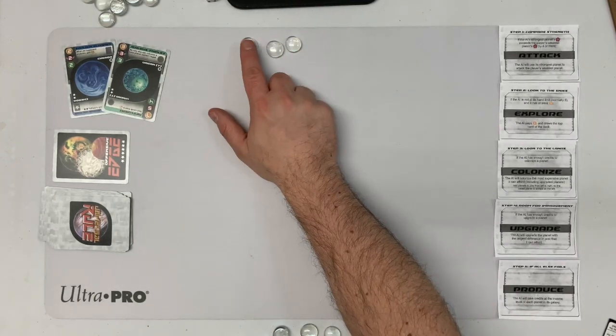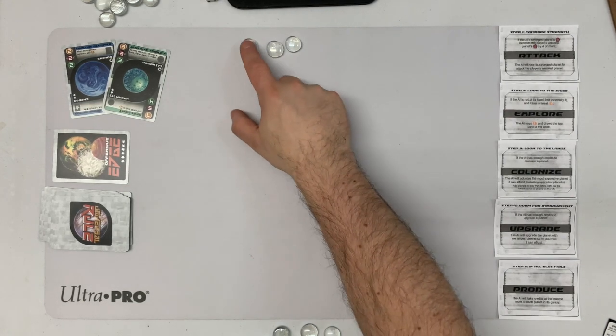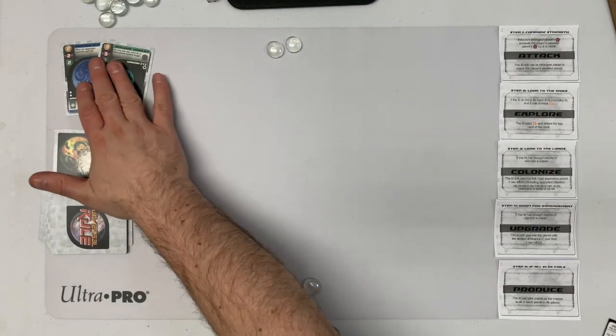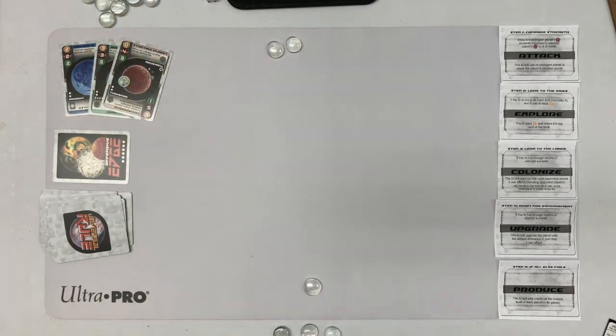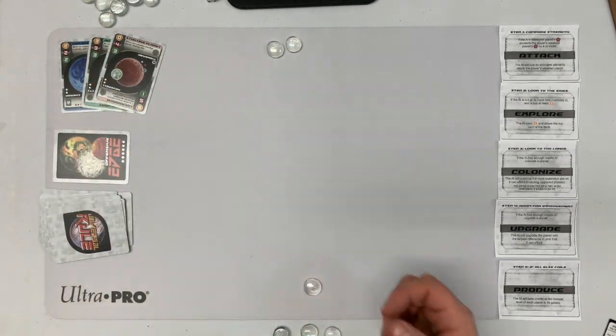I draw my card. My opponent, the AI, will always follow if possible — if they can afford it and the action is allowed. For one credit, they're going to pay me and follow, since they're not at their hand limit of three. They draw another card. I can always see their cards. I drew one, so I've got three cards.